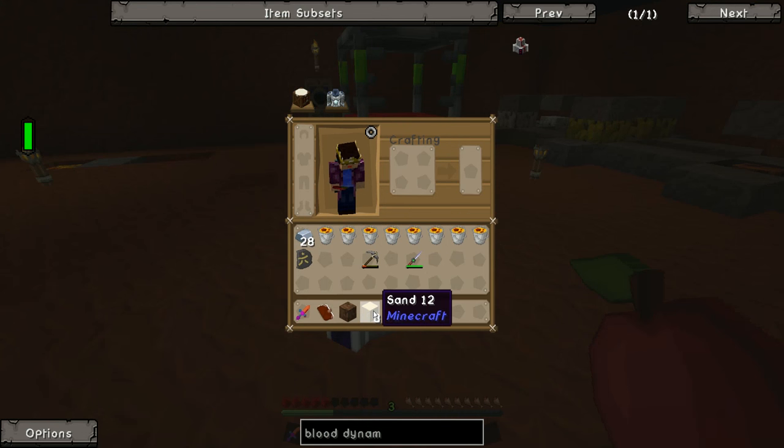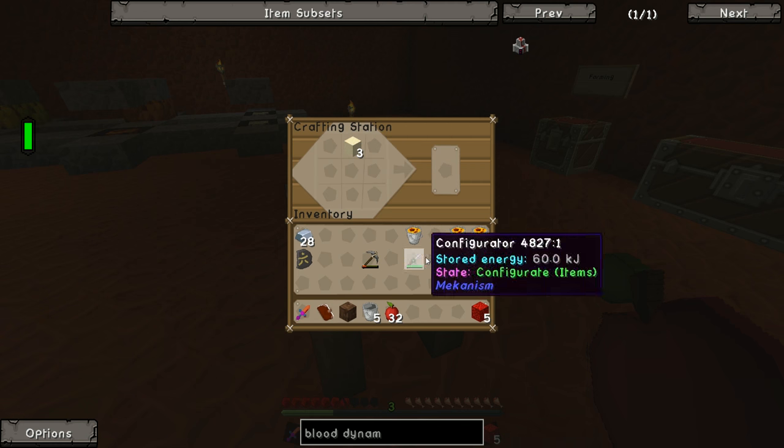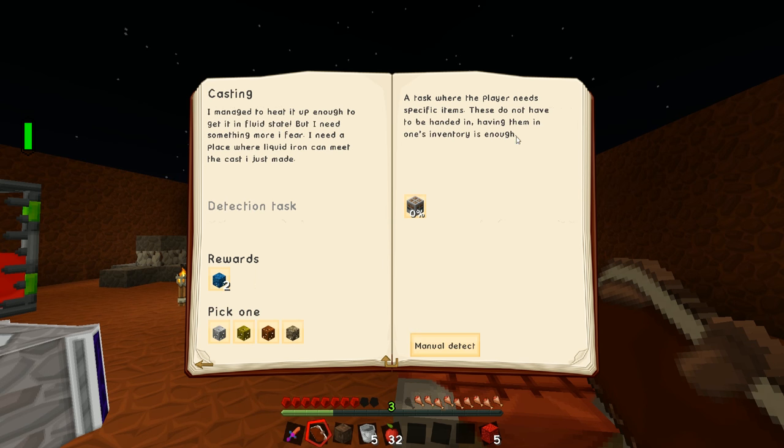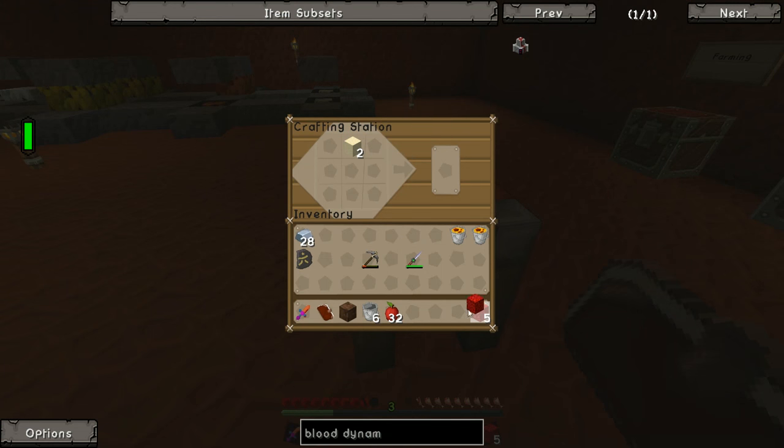A little while later, we now have eight buckets of lava and eight blocks of sand. Coming over to our crafting table, we can fairly easily make eight blocks of redstone. We do need some more redstone for the next thing we're going to craft. I looked at the recipes for the induction crucible furnace and the metal caster. I didn't want to make more iron buckets in case we got them back from the crafting recipe — and as it turns out we do get the buckets back, so we could have saved iron by doing these one by one.